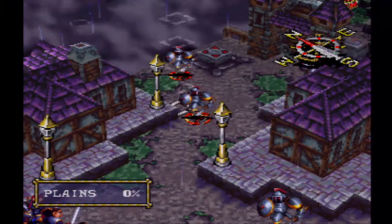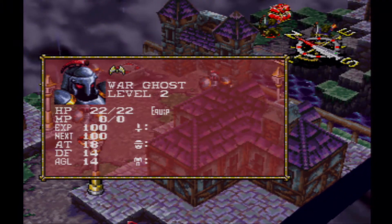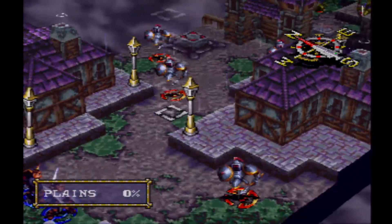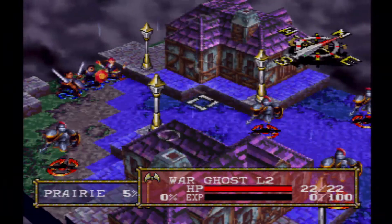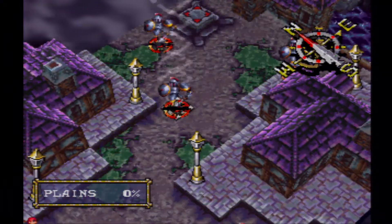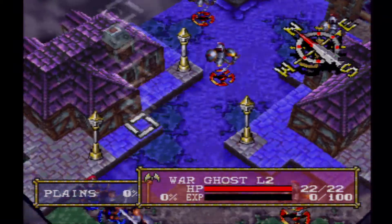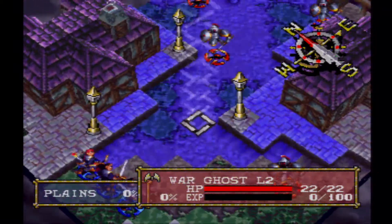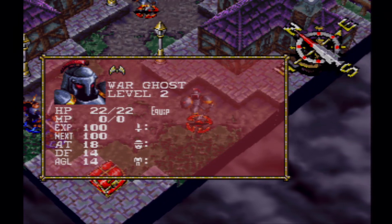We've got War Ghosts, and as far as I know they don't have any special skills outside of just flying and attacking. They're kind of annoying because they have a really huge movement range. If you press the circle button it'll show their movement range, which can give you an idea of where they're going to be moving around. This guy's going to be annoying because he's going to attack you no matter what.